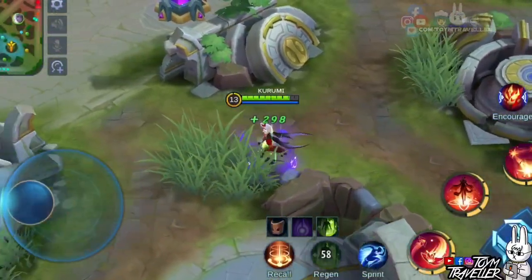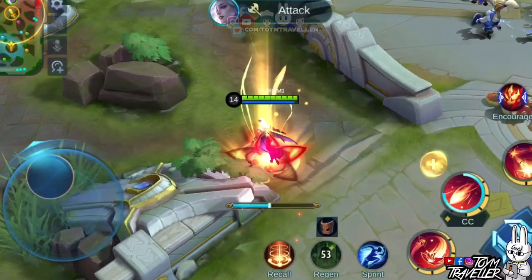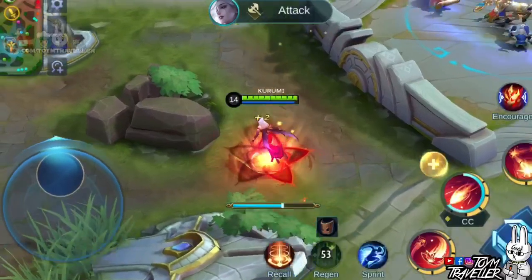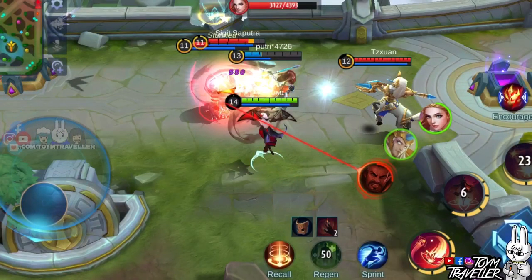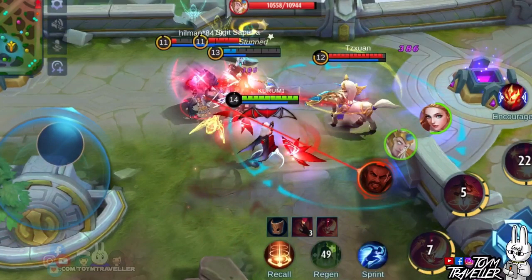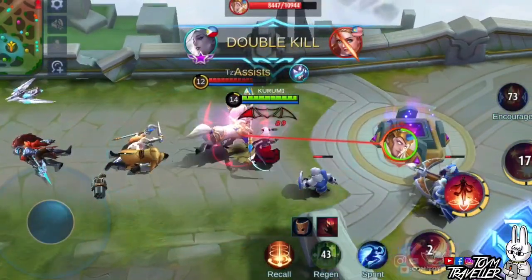In terms of her combo, we usually follow a simple pattern. First, use the second skill to dive in quickly and start charging bloodbath energy — it's up to you when to release it depending on the situation. Then use either the first or ultimate skill based on the moment; here we used the ultimate first since teammates needed it. Then use the first skill while beside the enemy to regenerate health while hurting them. Deal basic attacks and use skills as soon as they are available.